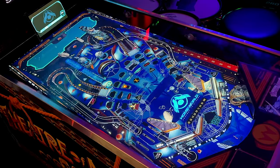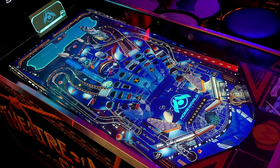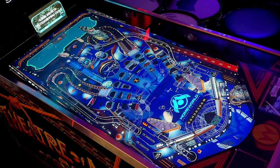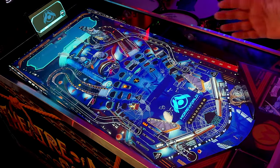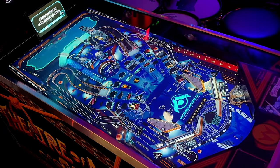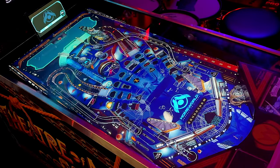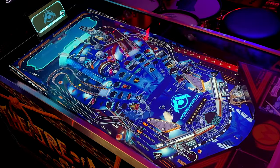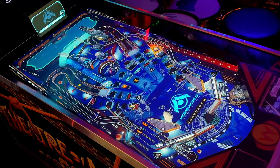Straight away, the feeling of this table is of a bit of a wide body. There's a rather bizarre ramp in the middle and it looks a little weird in cabinet mode because it looks so flat. The depth of 3D doesn't translate very well — so far this table looks all a little flat.